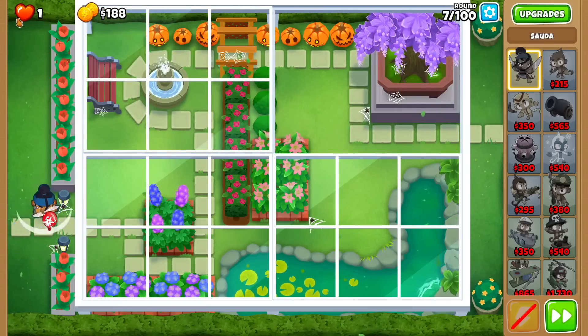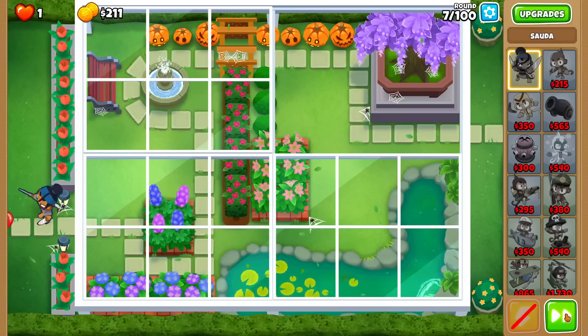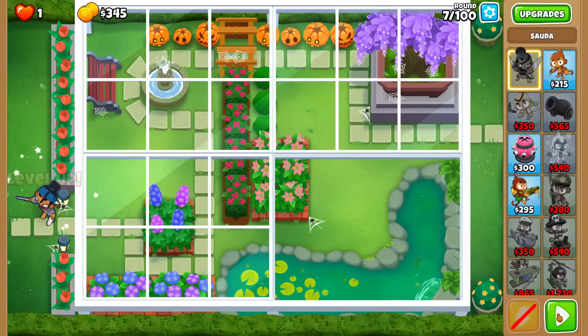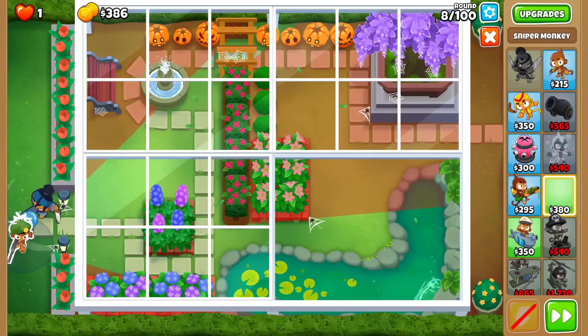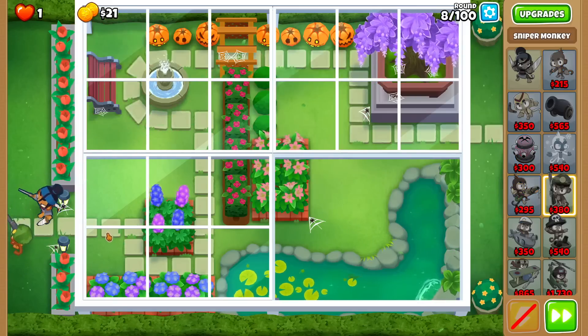I assume they left a bit of space here for farming, but they also allowed us to kind of cheese the map with infinite range towers, so stuff like Ace and Heli can fit, and that's exactly what we're going to abuse - the easy Black Border. I think after this I want to go Sniper, because it can shoot through into the covered area and turn into a main move after.